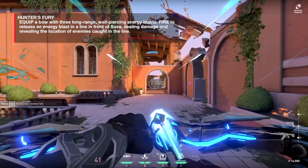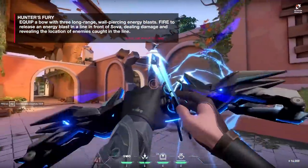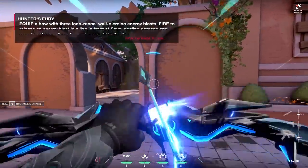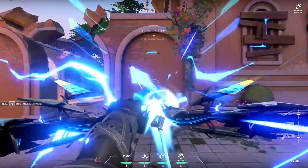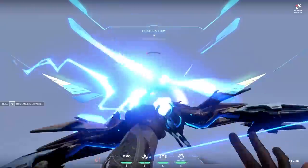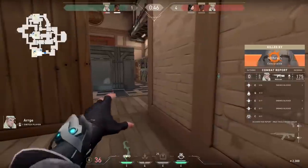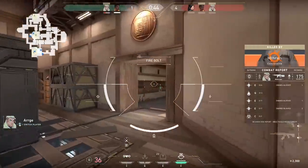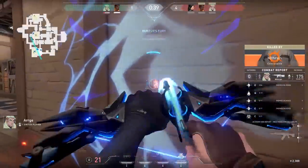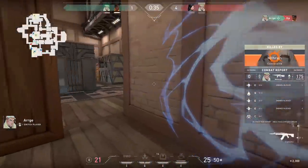When you get detected by Recon Bolt, there is a massive alert on screen. You can see the info it provides — it allowed me to wall-bang through a crate and force that Sova out of position. For the ultimate, Hunter's Fury: you fire three shots that go through walls across the map. If it hits somebody, it shows their location. You try to tag someone and track them through the wall. Then straight into it with the ultimate, destroying that Phoenix.